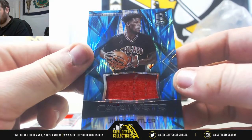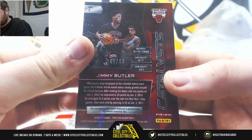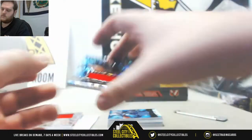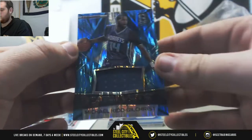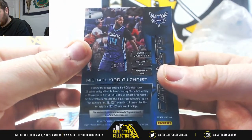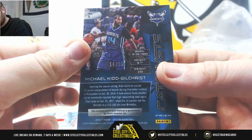Next up, Jimmy Butler jersey swatch, one out of 99 — Nathan GR will take that. Jersey swatch right here, Michael Kidd-Gilchrist, that's 18 out of 99. Zero number eight — that is Jimmy Ke.